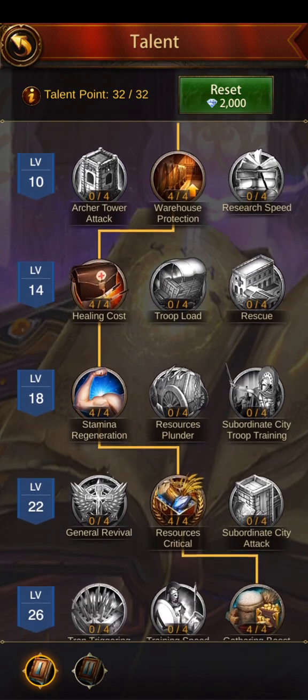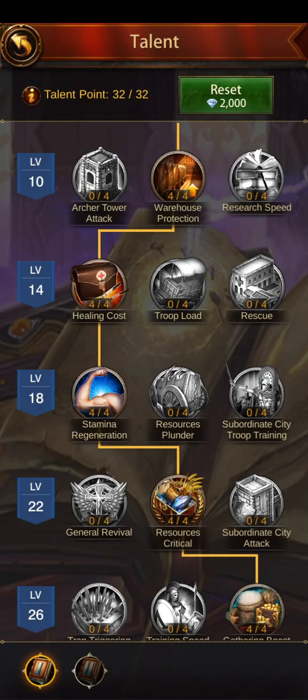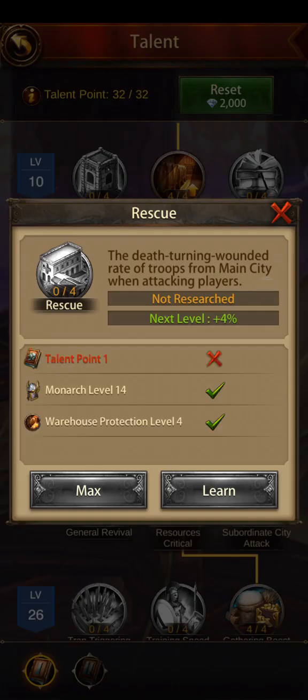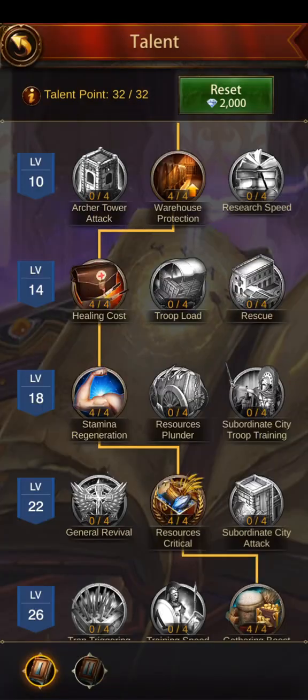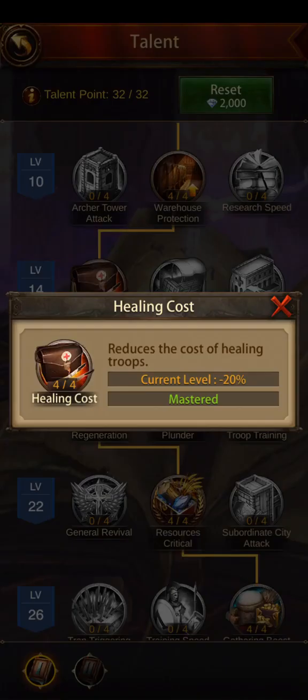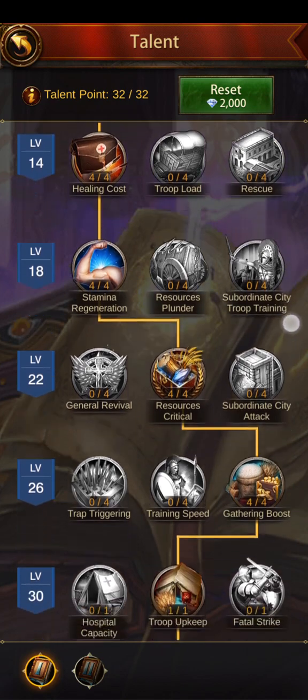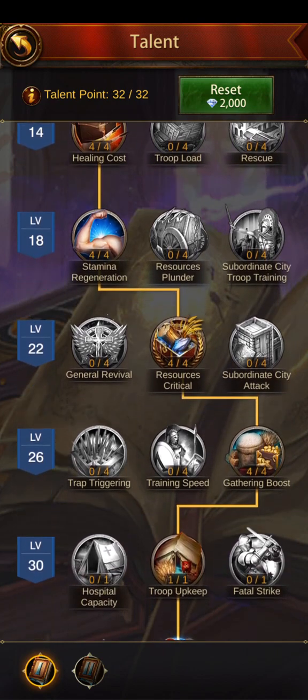For the next row I would totally choose healing cost over troop load or death-to-wounded conversion. The rate of troops attacking from the main city is good, but healing cost reduces the cost of healing troops by 20%. Over time that will make a huge difference.